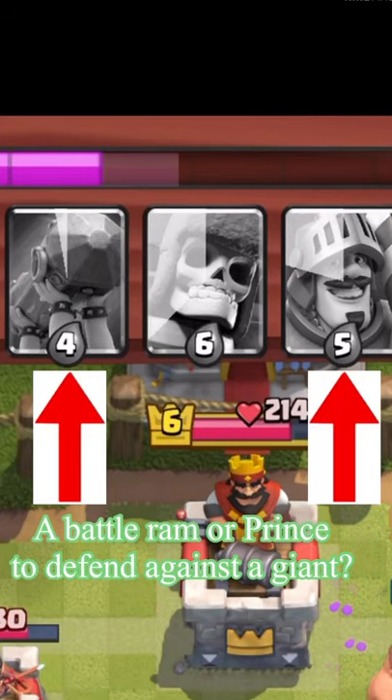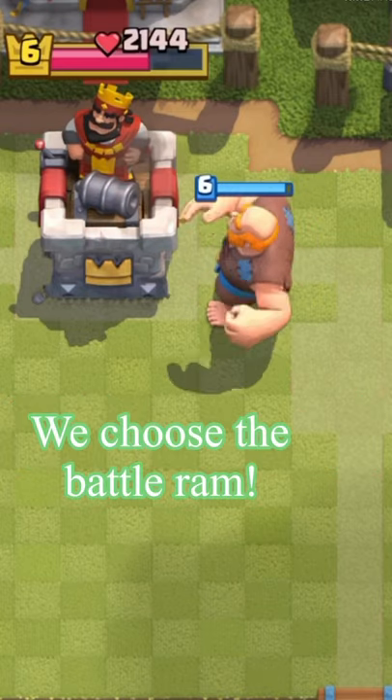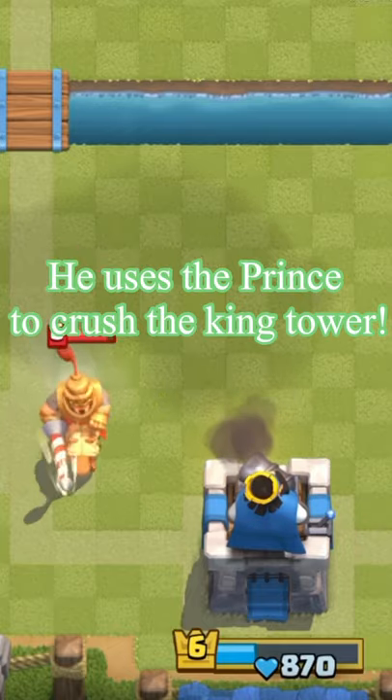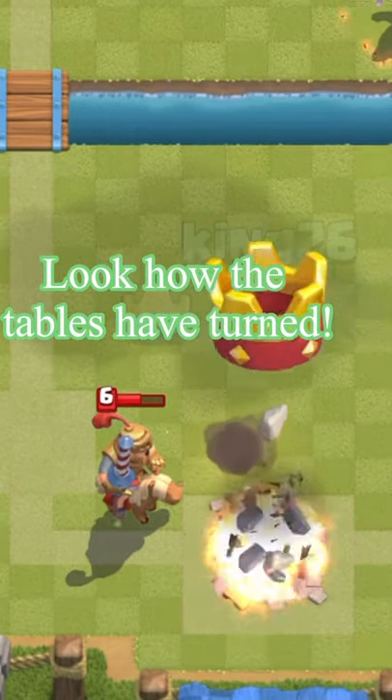A Battle Ram or Prince to defend against a Giant — of course we choose the Battle Ram. But hold on, he uses the Prince to crush the King Tower. Look how the tables have turned.